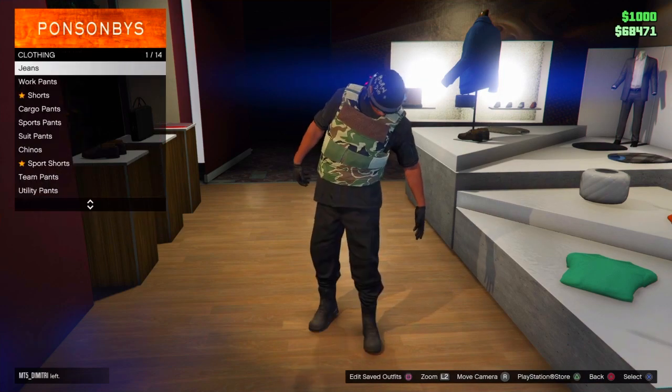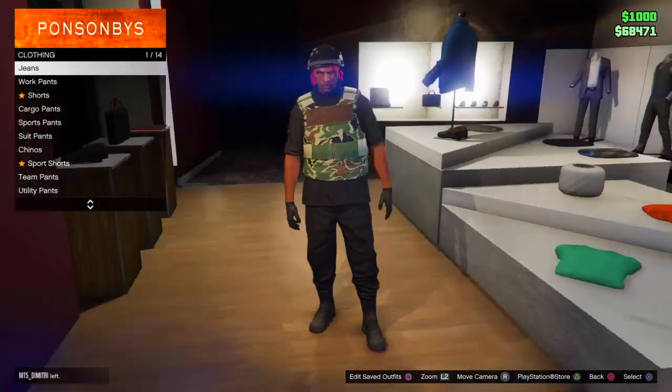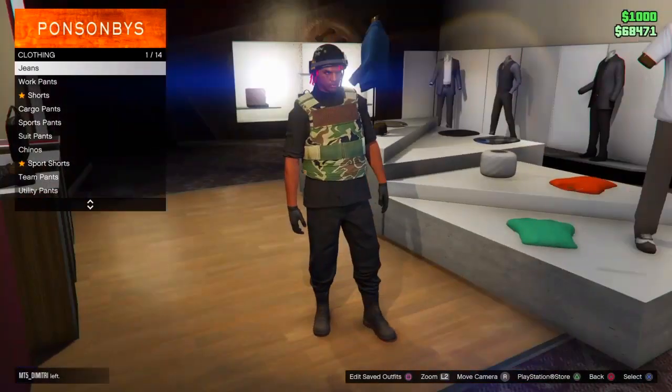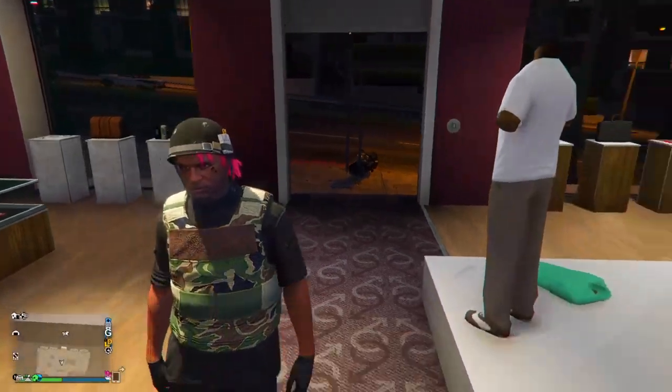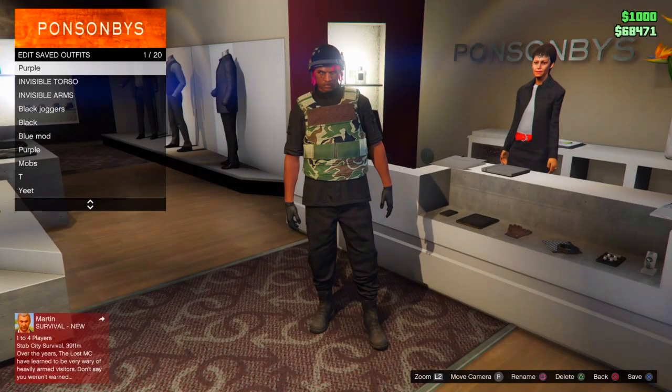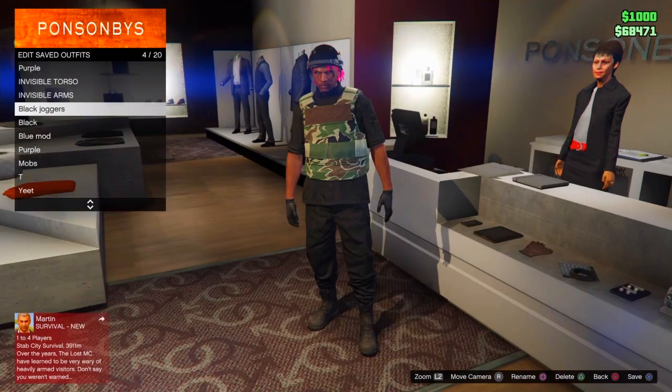If you want to change the pants, keep the helmet, or change anything like that, go ahead and do so. That is how you get the black joggers in GTA 5 Online — it's a really simple glitch and doesn't take much. If you like the outfit, go ahead and save it.